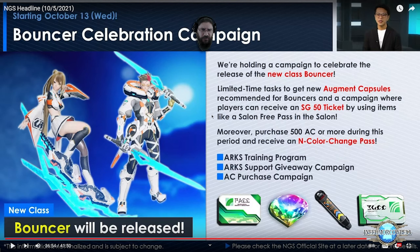This is a recap of the Bouncer Celebration Campaign. There are limited time tasks to get a new augment capsule recommended for Bouncers, and a campaign where players can receive an SG 50 ticket by using items like a salon free pass. Also, purchase 500 AC or more during the period and receive an N-Color Change Pass. There's also an ARCS Training Program, ARCS Support Giveaway Campaign, and AC purchase bonuses starting October 13th.